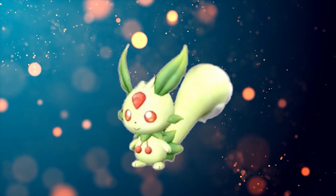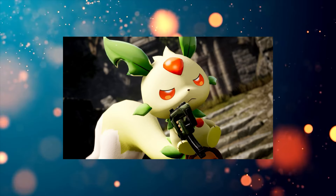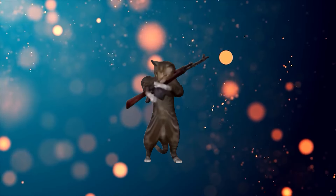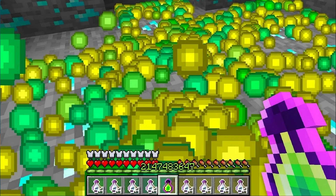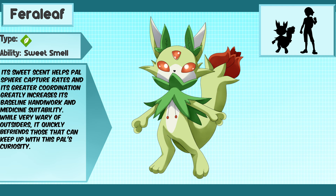Lifmunk is a cute little guy who, once you capture him, just wants to sit on your head and mack-dump on your enemies. But with a little love and experience, you'll get... Feral Leaf.